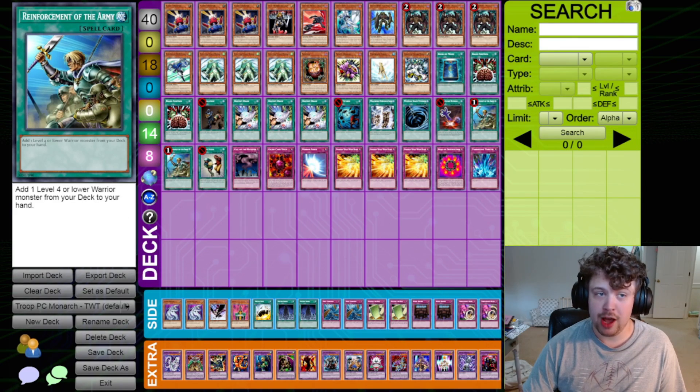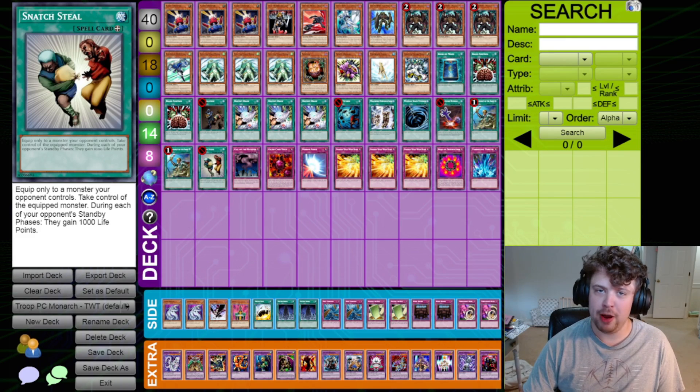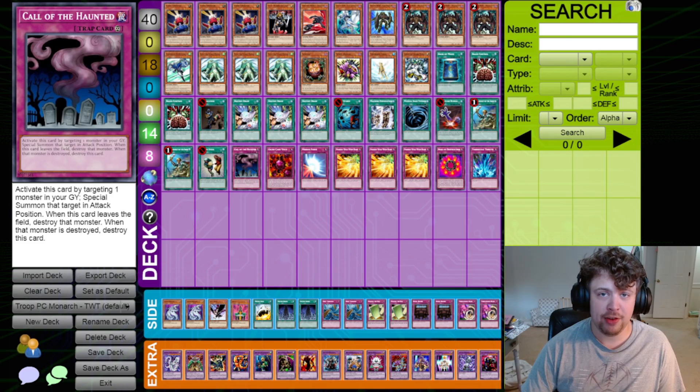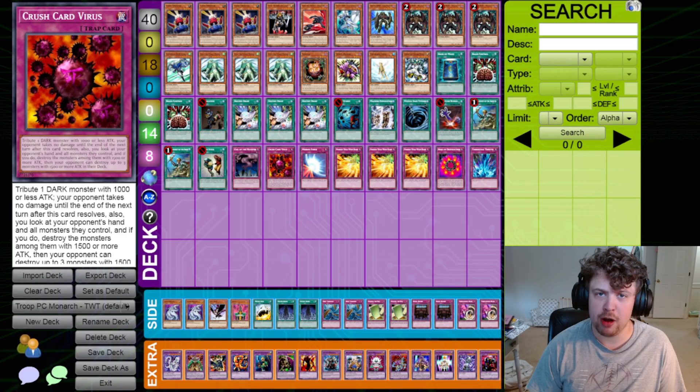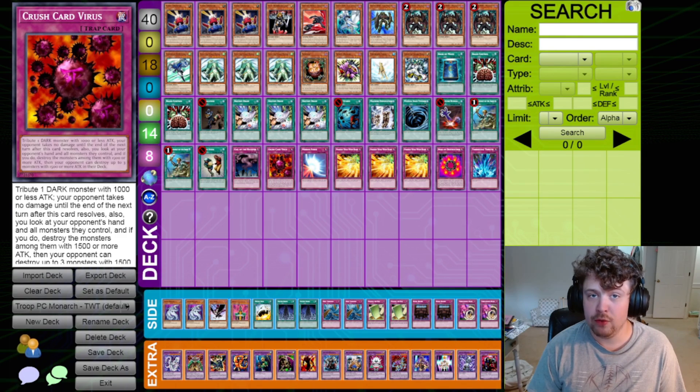Two Rota — granted you only have four search targets in your deck, but they're all really powerful in their own right. One Snatch Steal, because two Brain Control wasn't enough. One Call of the Haunted, for the same reason you're playing Premature Burial. One Crush Card Virus — this is one of the big power cards of the format. At the time it was a Shonen Jump Championship card that tributed a 1000 attack or lower Dark Monster to destroy all monsters in your opponent's hand and field with 1500 or more attack, plus checked every card they drew for the next three turns. All the errata effects on the card of them gaining advantage are not present on the original Crush Card — it is really powerful for that.